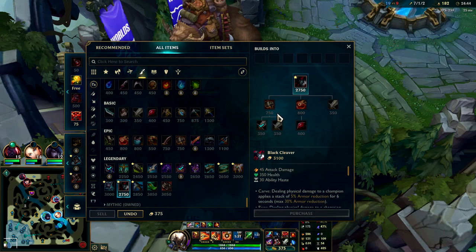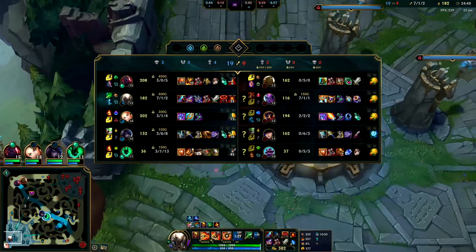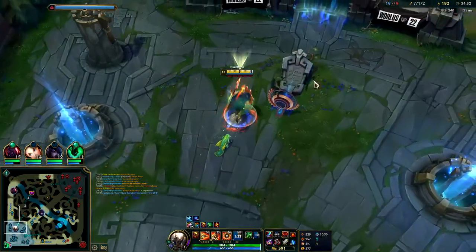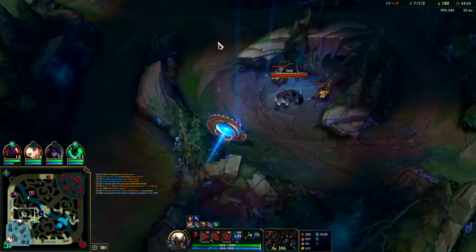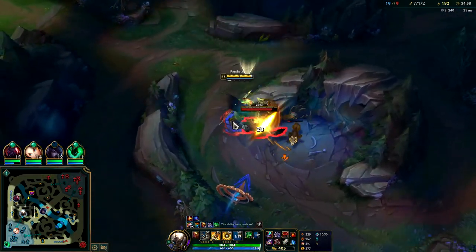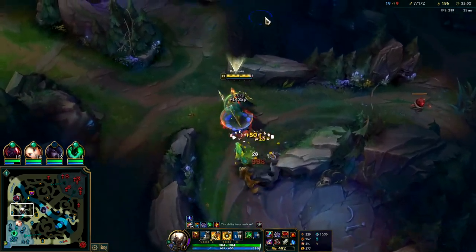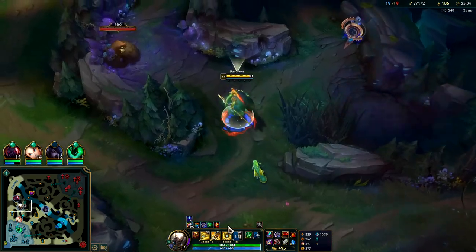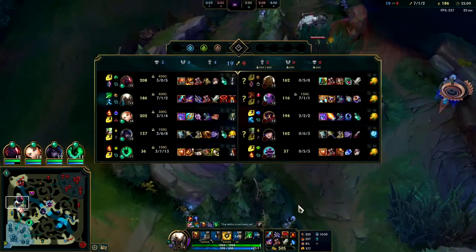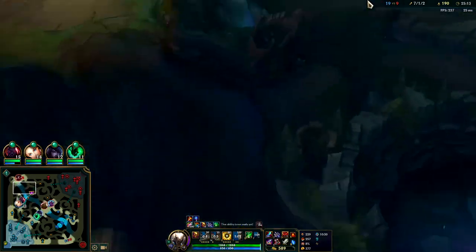We could go for Black Cleaver from here, or even QSS. QSS would be really really good because if we can QSS Eve's charm she'll literally never be able to kill us - ever. Because then we can always shield her off. The charm slows us down and pulls us back into her to where she can easily get behind us while we're trying to block her damage. She's just in the back and we'll end up shielding the wrong way because she's so fast with the Hextech Rocketbelt. All we need to do is stay alive and don't throw shutdown gold.